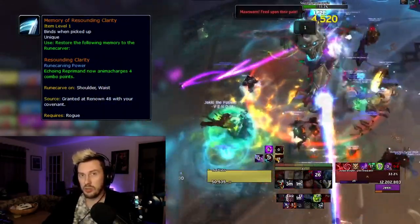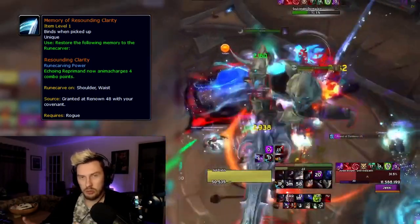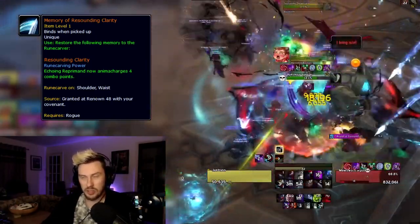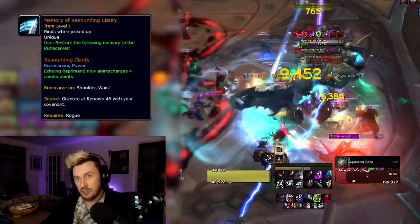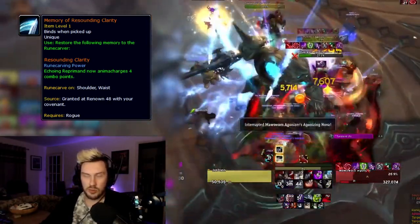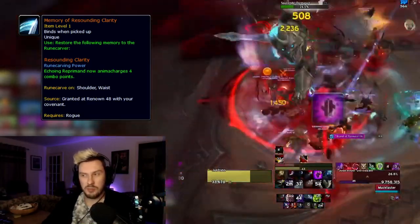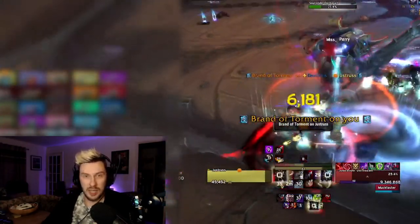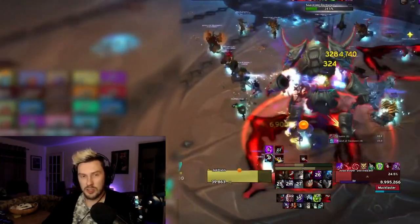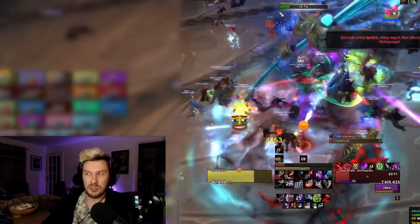If you're running Kyrian, use the Resounding Clarity legendary. Instead of anima-charging one random combo point from Echoing Reprimand, it now anima-charges four combo points. If you're running Deeper Stratagem it won't be random — it'll be combo points 2, 3, 4, and 5. You'll get roughly 45 seconds to pop all four, which puts a bit less pressure on you given the Shadow Techniques minigame you play as Subtlety. For any other Covenants I'd probably recommend Akaari's Soul Fragment for full single target, or just run Finality since it has more general uses.